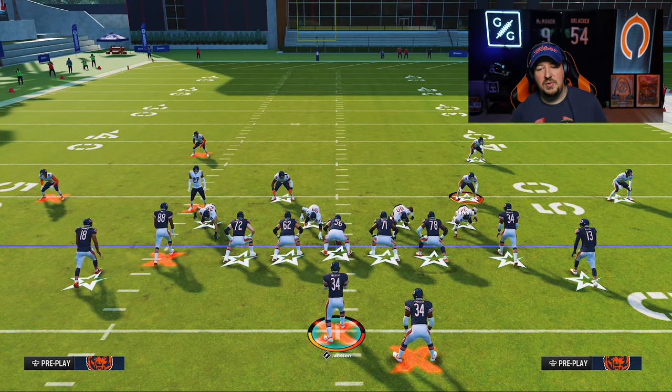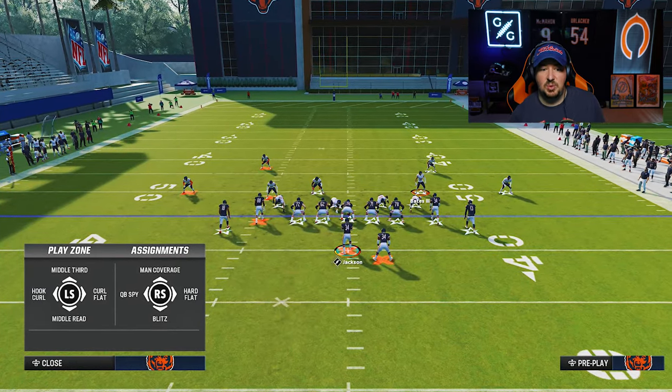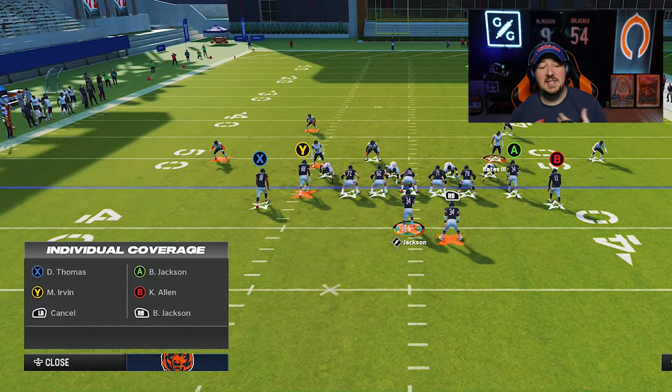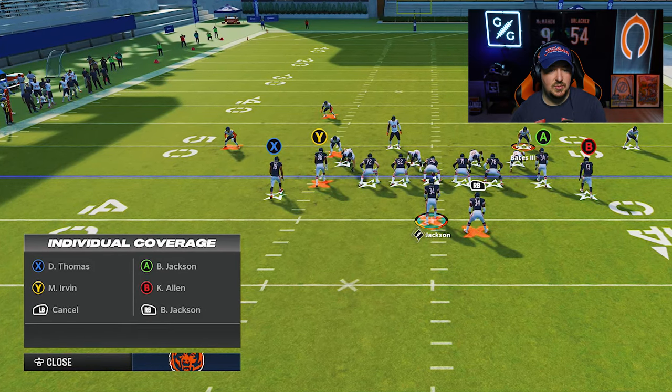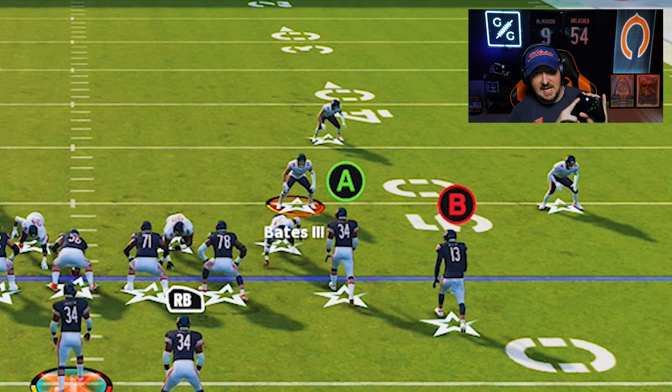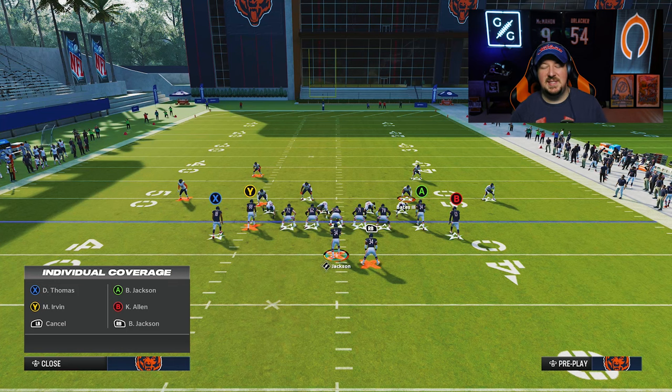We're going to run Big Nickel Over G, just a simple Tampa Two. The manual lock-in trick: to lock in your user, hit A on Xbox or X on PlayStation to bring up the audible UI. Flick the right analog stick up for man coverage — this brings up another UI to choose what player your user is manned up with. But we're not going to do that. We're just going to leave this menu up, which locks your user in place so the player is not moving.